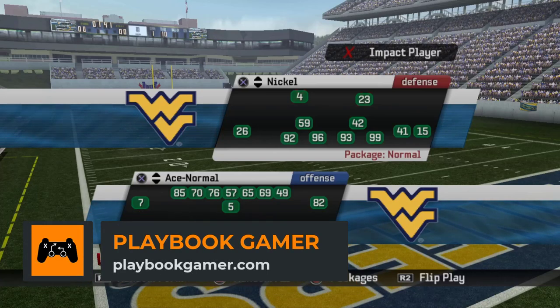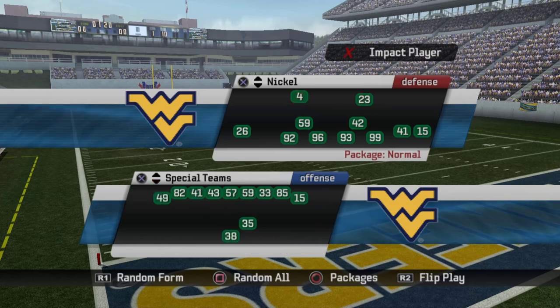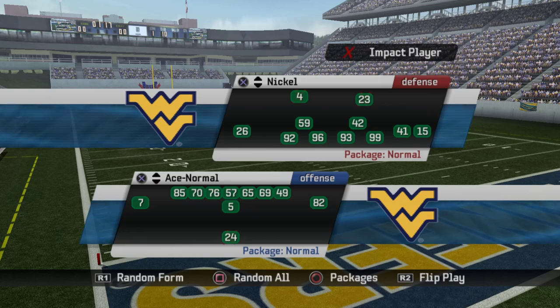What's going on everybody? This is Al from PlaybookGamer.com and today we're going to talk about the West Virginia playbook in NCAA Football 06. With 06 you can create your own playbook — grab whatever nine formations you want. So do not feel like you have to roll with these exact nine formations. Hopefully a video like this will give you some ideas for a future offense in a dynasty. Rich Rodriguez ran a spread option offense — everybody remembers them in the shotgun doing a lot of speed option, reads, and QB choices.